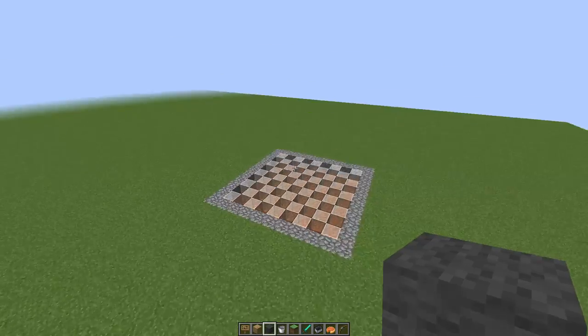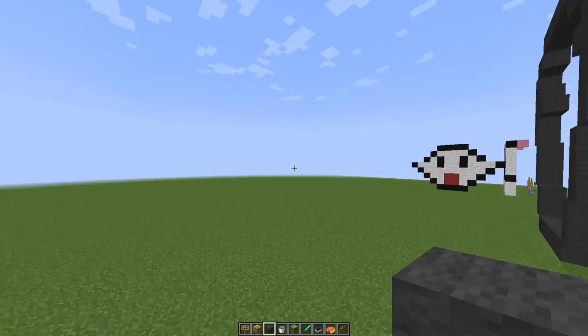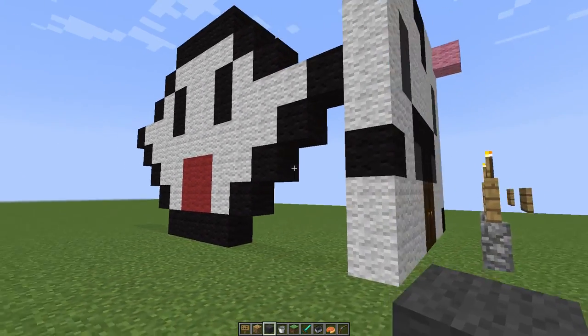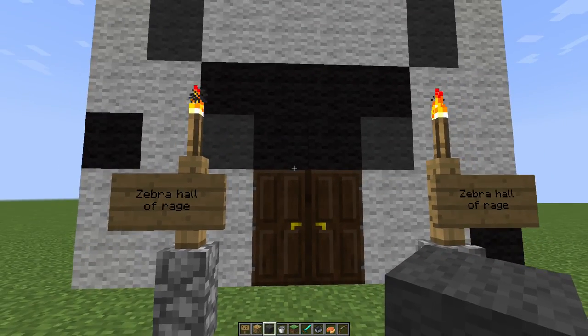This looks like a chessboard — I guess it is! Somebody suggested we played human checkers but I don't think we had enough people. There's a little Boo — that's cute. And then what is this? A little zebra face — 'Zebra Hall of Rage.'